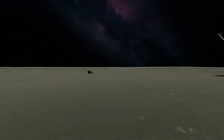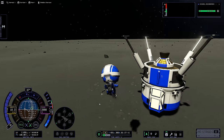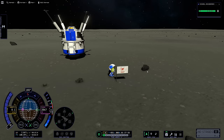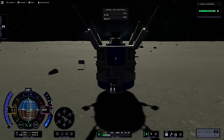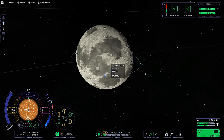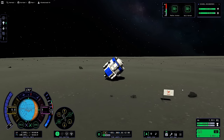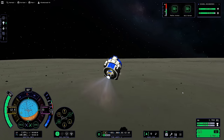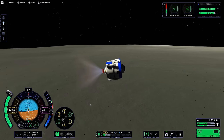We get our two Kerbals out on EVA and say a big good day to the Mun and plant our flag. It's a shame this is all you can really do in KSP2 at the moment. For the Mun takeoff we did a little roly-poly and flipped ourselves flamey ends down and launched. It's much easier to do in the low surface gravity of the Mun with a small, roughly cylindrical craft. Getting back to the mothership is pretty easy since we can make a maneuver node and plot ourselves to get nice and close.